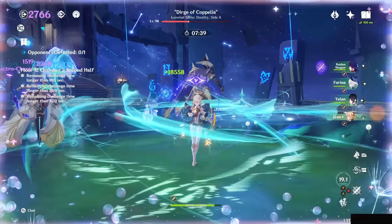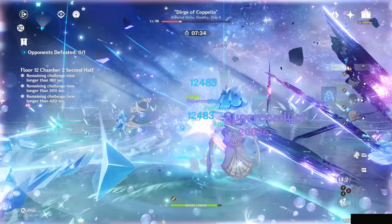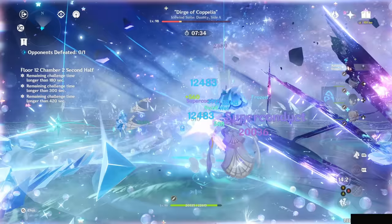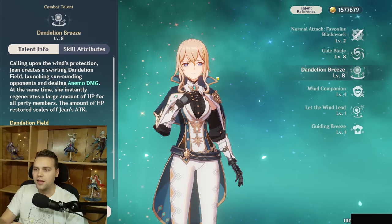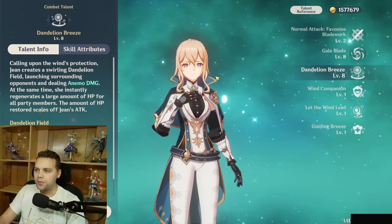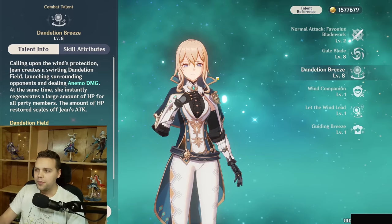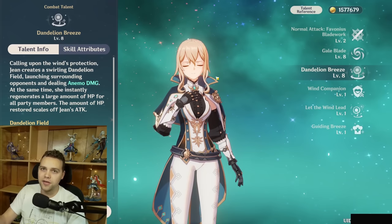Starting with a quick kit overview: Jean heals with her burst and with her normal attacks, with the main focus being the off-field team-wide healing from her burst. Very few characters in the game have powerful team-wide healing, and Jean is one of them. Combined with the fact that she can hold the Viridescent Venerer artifact set, she becomes a spectacular role consolidator for Furina teams — because Furina drains your entire team's health, and Jean can bring them all back to full, instantly gaining a ton of Fanfare points and making Furina's buff massive.